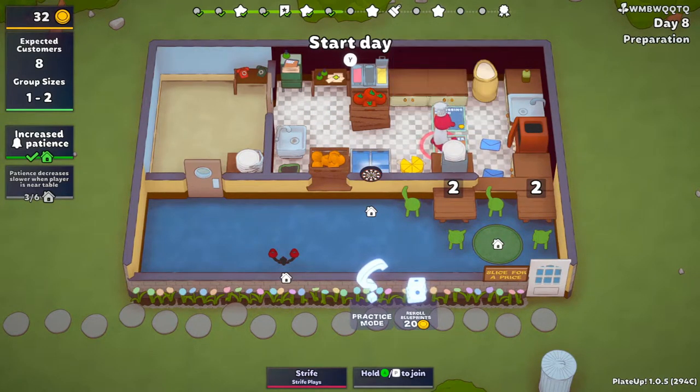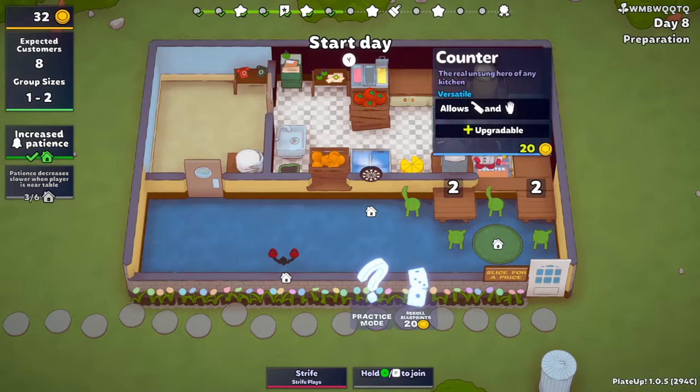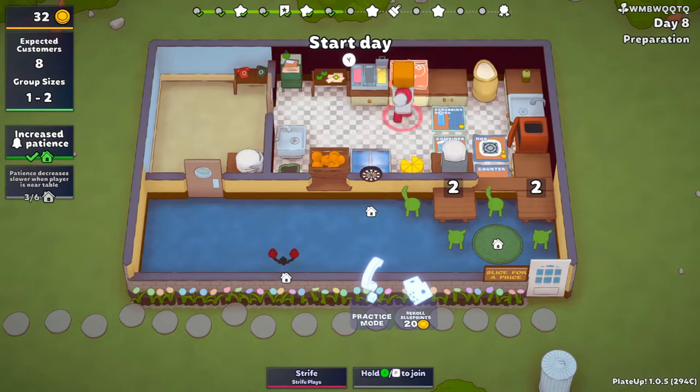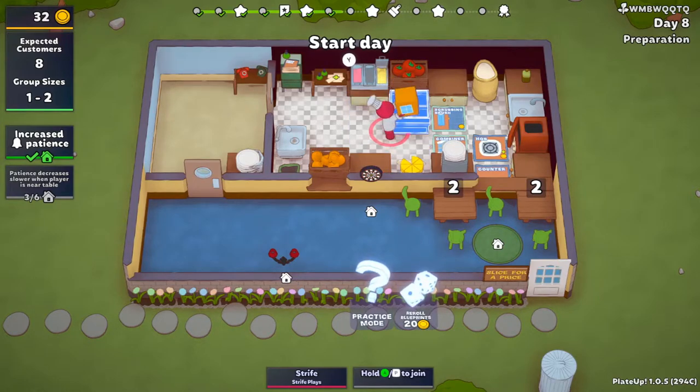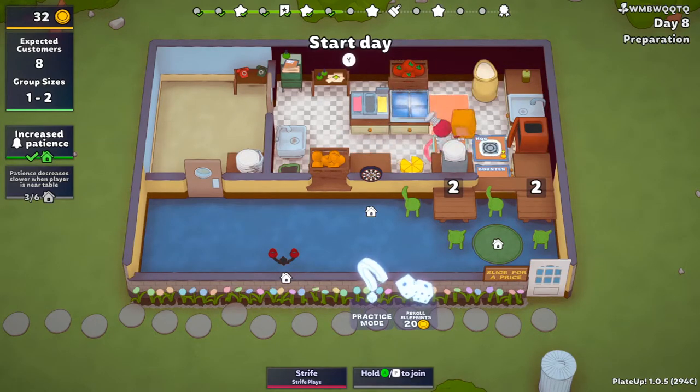Combiner — so we need these for automation but I don't think we've got enough room. This is the scrubbing brush I was telling you guys about. Do we need another counter? We put this here. I feel like I'm closing myself in by doing this.